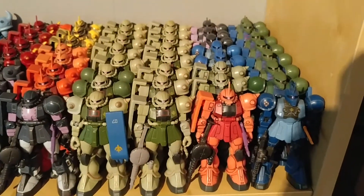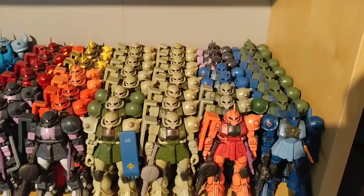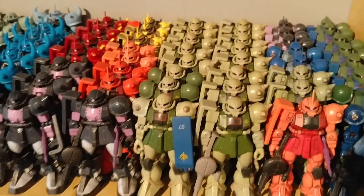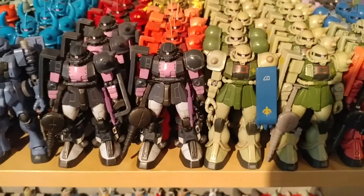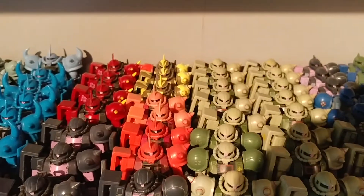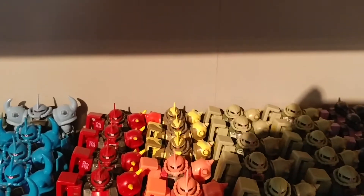And then we have thirteen standard equipment Zaku-2 Version 1s. We have two more with Zaku-1 shoulders and a third with spike shoulders. We have a custom Black Tri-Stars high mobility type Zaku-2. We have two of the True Red Zaku-2, two of the Pink, and three Camouflage Zakus. I'm working on getting him a shield — bear with me.